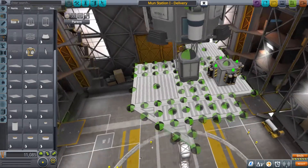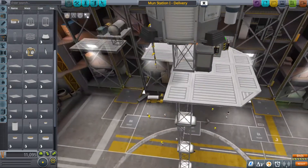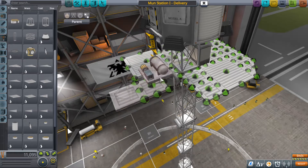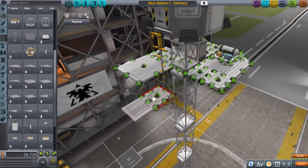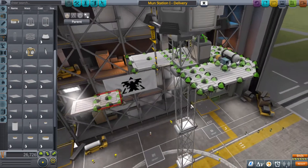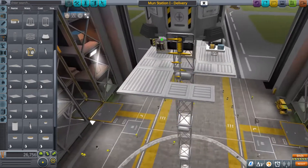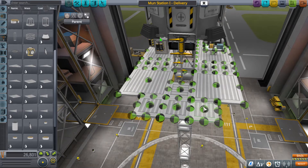I put a structural tube around it because I do plan to send this whole assembly to the Mun fully assembled, so that the parts are in the right order. But I'm going to take them off one at a time from inside the tube and reposition them onto the surface one by one. I thought about sending them all in flat-packed, like in crates, but that would really complicate the video and make it longer than I wanted.